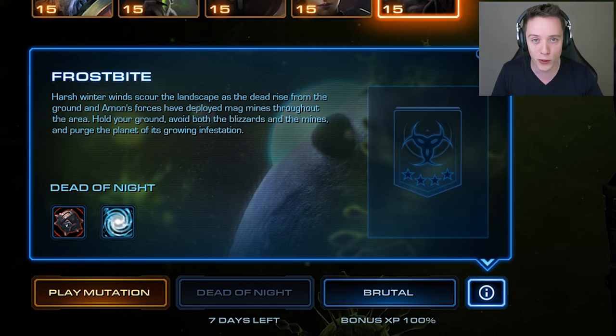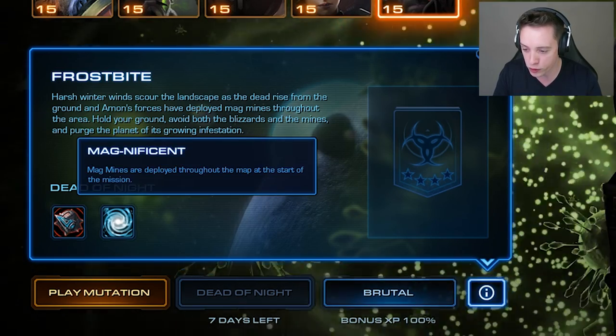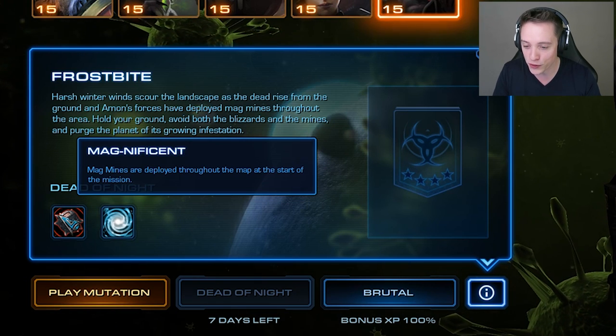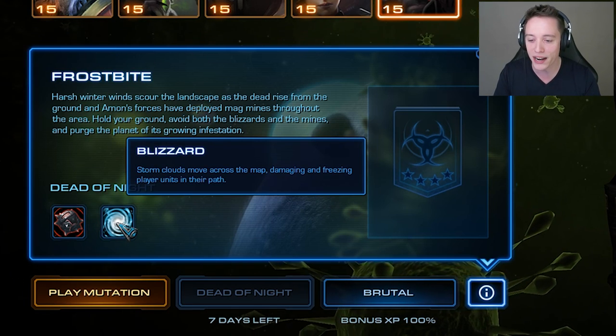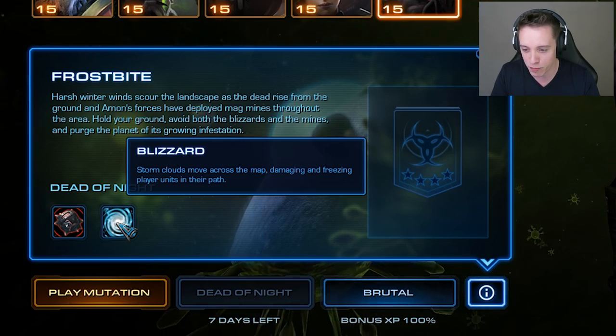We're going to be playing on brutal difficulty on the Dead of Night map. The first mutator is called Magnificent — magmines are deployed throughout the map at the start of the mission. The second mutator is Blizzards: storm clouds move across the map damaging and freezing player units in their path.